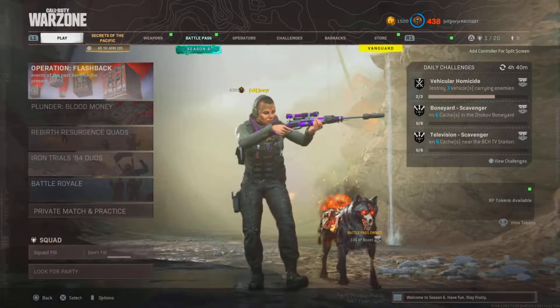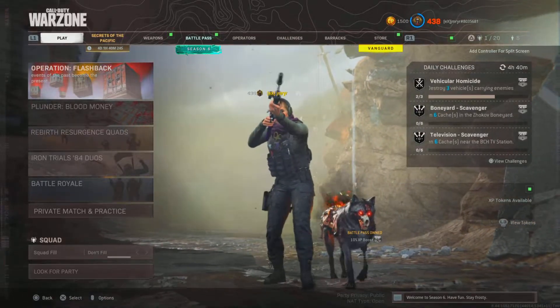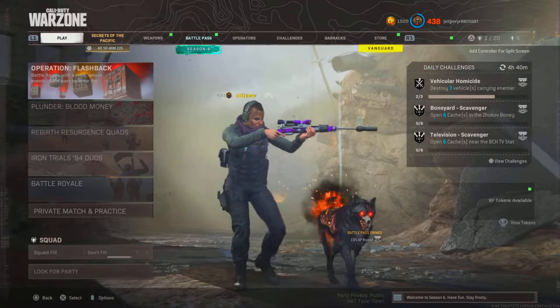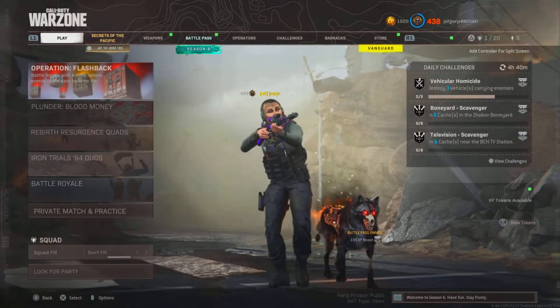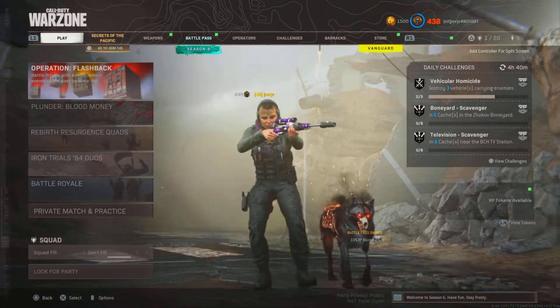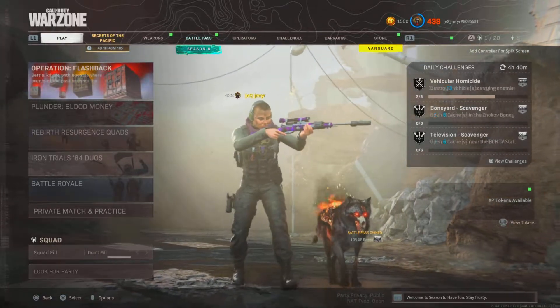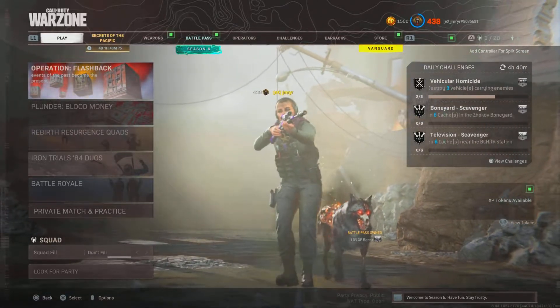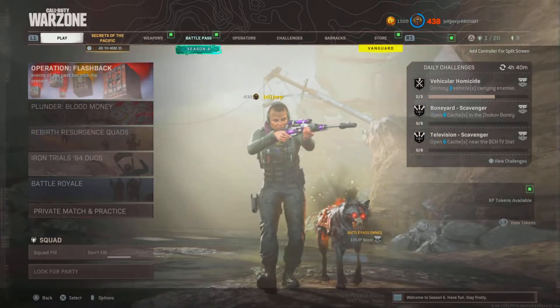What's going on guys, welcome back to the channel, hope you guys are having an amazing day today. Today's class setup video — I'm gonna show you guys one of the fast-killing and overpowered class setups for the Swiss K31. This Swiss K31 class setup was hitting my opponents non-stop. I was shooting people out of the cars, out of the air. This has a lot of damage — I think this is better than the Kar98. That's my opinion, but let me know in the comments which one you run in Warzone, the Swiss K or the Kar98.